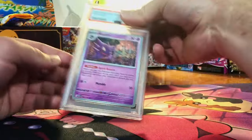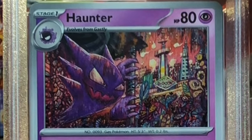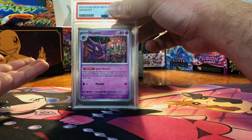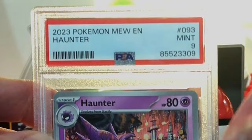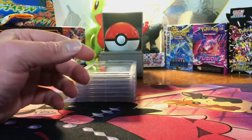Looking good — nothing to complain about here. Haunter — we sent in the Haunter too. If I send in Commons and Uncommons, it's because I researched the cost of a Gem Mint 10 and thought they would fetch a good price. You take your chances. I'm gonna have to go 9 on this one. Mint 9 — that's more realistic. I love that Haunter.